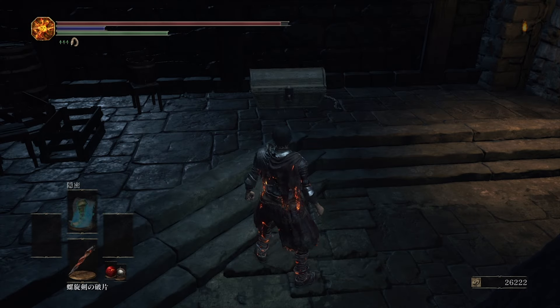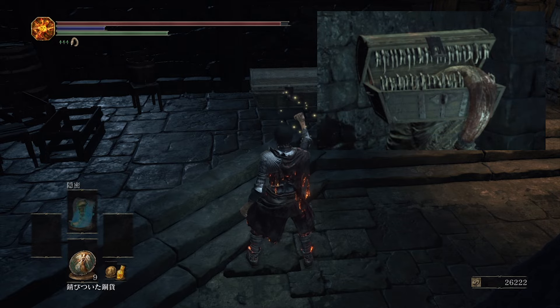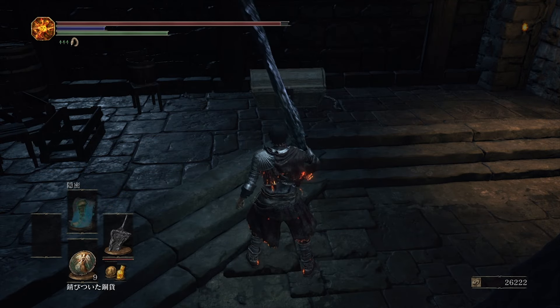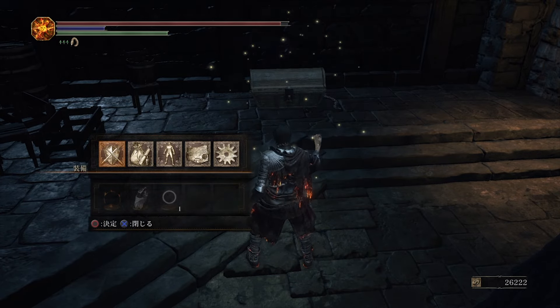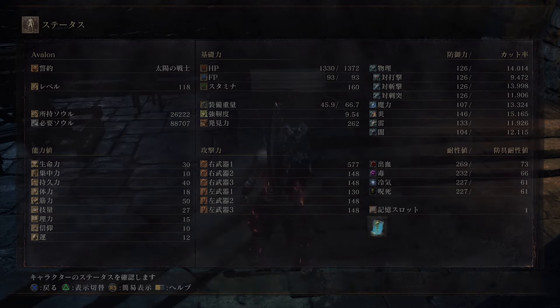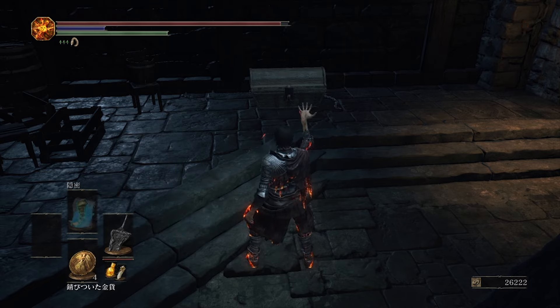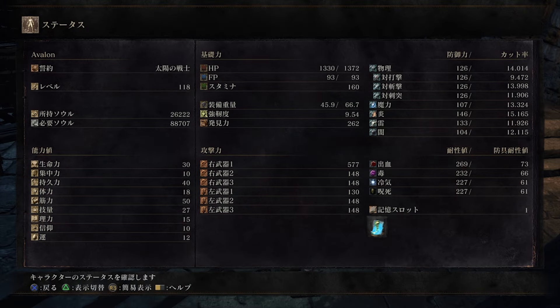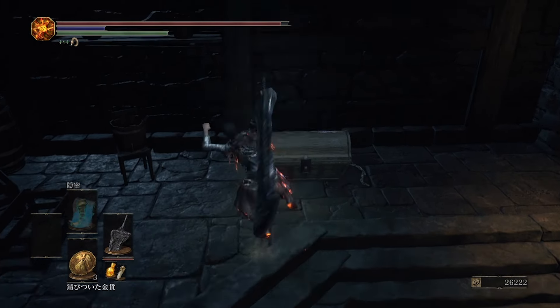At number four we have probably the strongest farming item in the game regardless of what playthrough you're on: the Symbol of Avarice, or the Mimic's Head. This increases soul absorption by 50% and item discovery by 99% — that's more than everything else combined. However, these benefits do come at the price of draining your health. The Symbol has a chance to drop from any Mimic in the game, though it's a somewhat low chance, or if you kill every single Mimic then the last one you kill will give you the Symbol of Avarice.